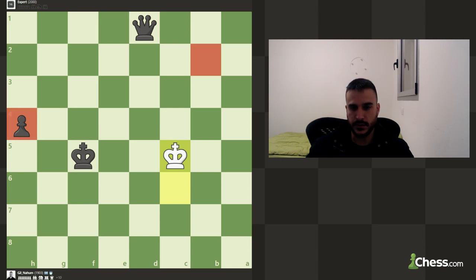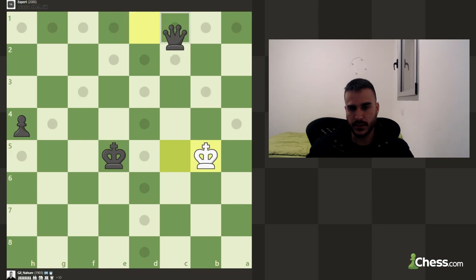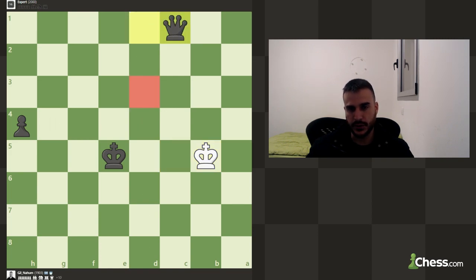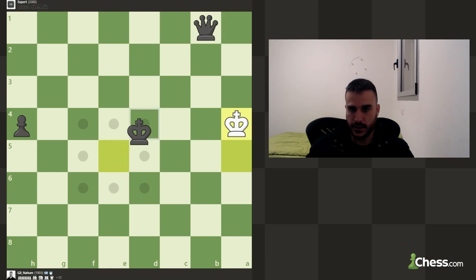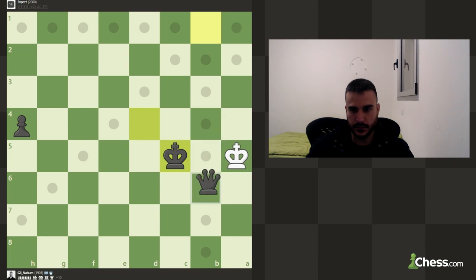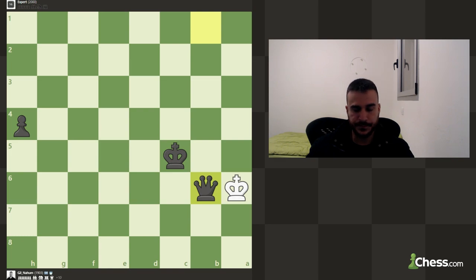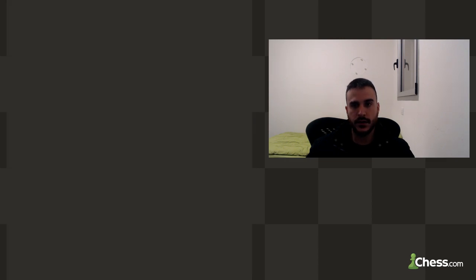This pawn promoted instead — I wasn't really sure he was going to release the pressure, which was a mistake of course. We've got some space and we're not playing on the clock, so we've got plenty of time. As you see, it still has legal moves but regardless of where the king goes, this is just checkmate. Let's see the analysis of the game — it wasn't a short game at 14 minutes, but I think it was very instructive. Let's see the game review.